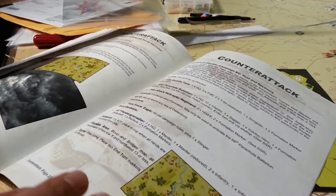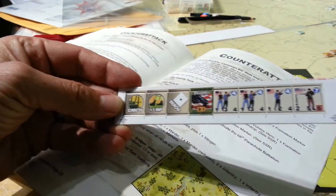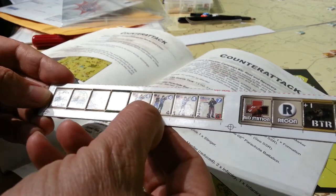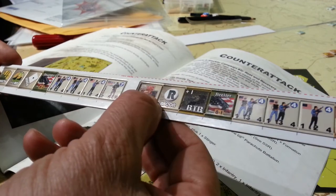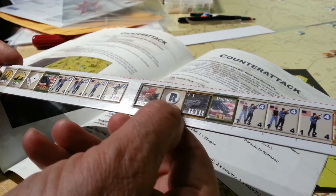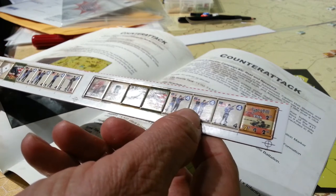And then we have counters — skill counters. These are actually Lock and Load counters. And here we go, these are more counters for World at War. I sound like I'm confused — it's because I am. I'm going to have to check and see what the deal is here.